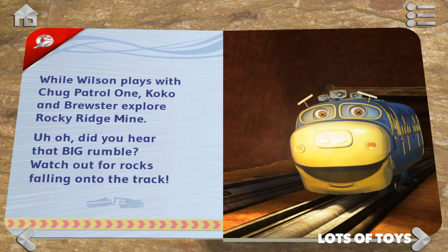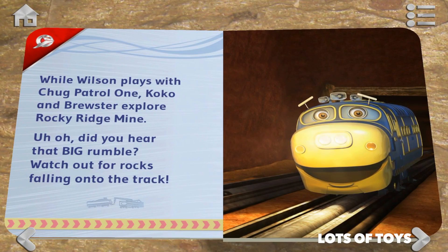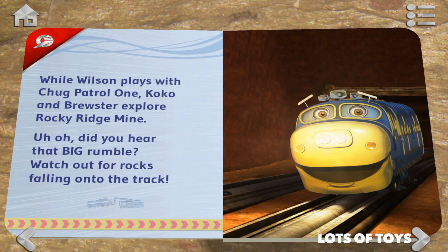While Wilson plays with Chug Patrol 1, Coco and Brewster explore Rocky Ridge Mine. Uh oh! Did you hear that big rumble? Watch out for the rocks falling on the track!